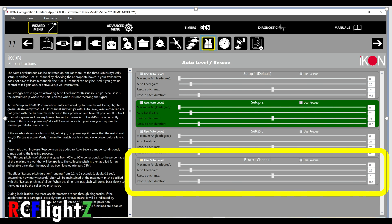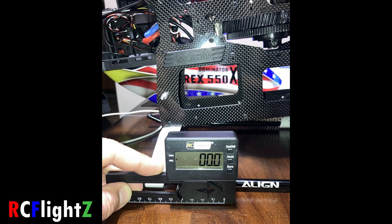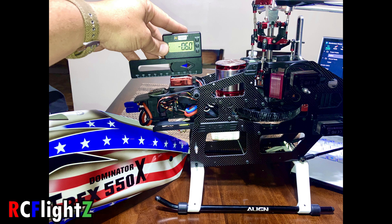I checked auto level and I checked rescue. The other thing I'm looking at is that the helicopter has these canted skis. In the programming, the level is set to zero degrees, but when I move it up to the FBL it's sitting six degrees sideways. I was afraid — and you'll see it in the video — that when you activate self level and rescue, those six degrees will show back up and the helicopter is going to kind of pitch forward.